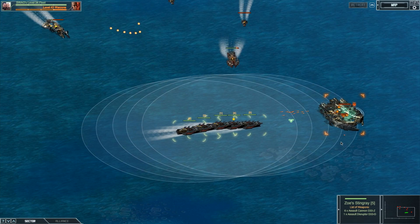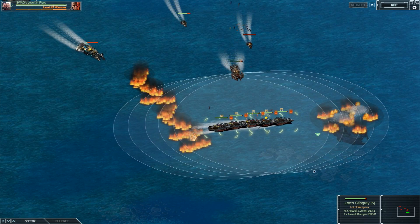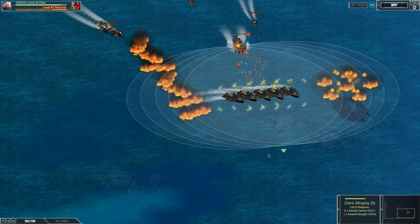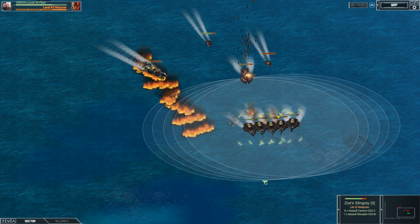One of the exclusive prizes available through the Death Drip campaign is Zoe Stingray. This hull improves on its predecessor by doubling its bonuses to Ballistic Range and Ballistic Reload.